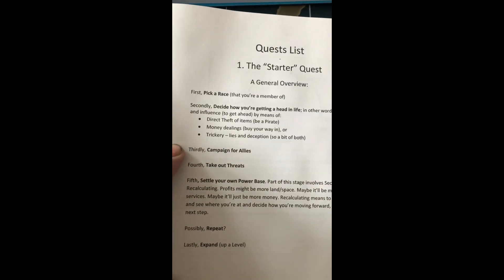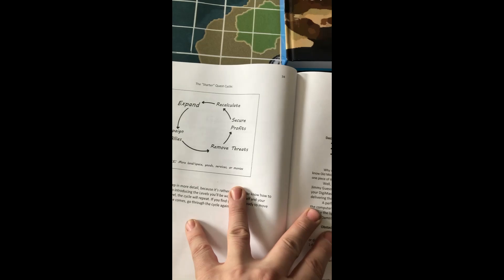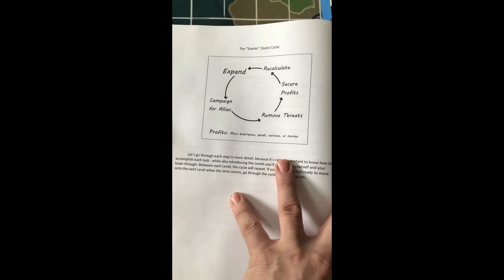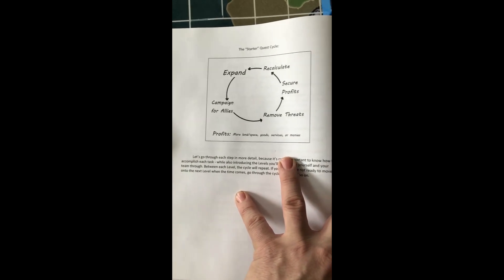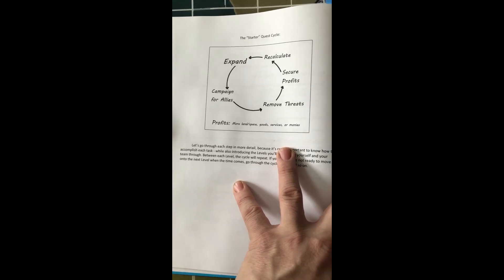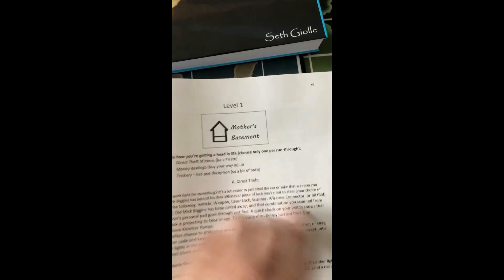You have a choice of three different starter options. You go through the quests, which helps you get a base and then a solar system. It's a cycle — Level One — and you repeat this cycle over and over again, progressing from nothing all the way up to owning an entire solar system.